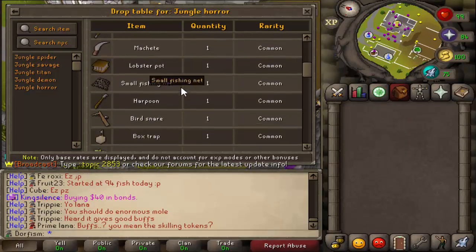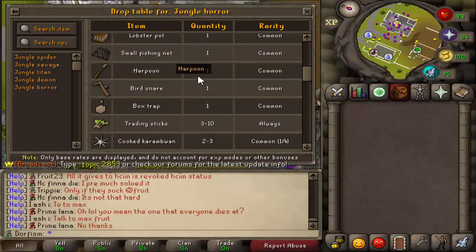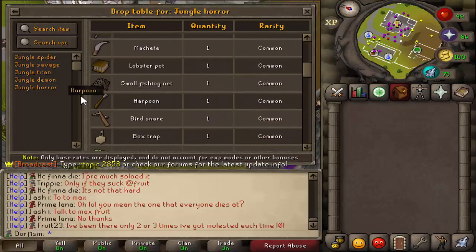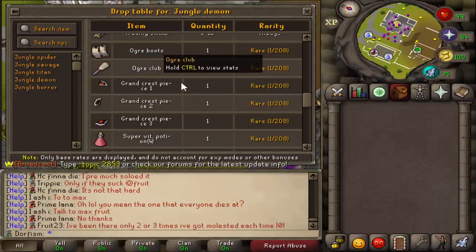There are a couple of monsters in the minigame - there's a jungle whore you can kill. Looking at the drop table, it drops trading sticks, cronvons, slayer staff, survival bag, magic logs, food, and similar items. The final boss is a jungle demon - you can get ogre boots, ogre club, and grand crest pieces from it.